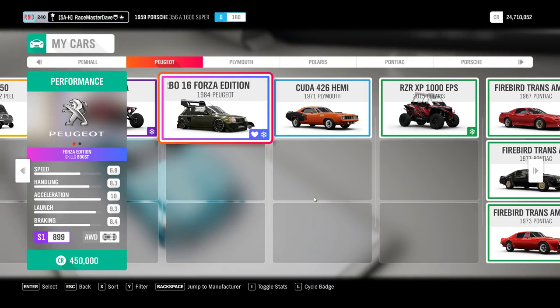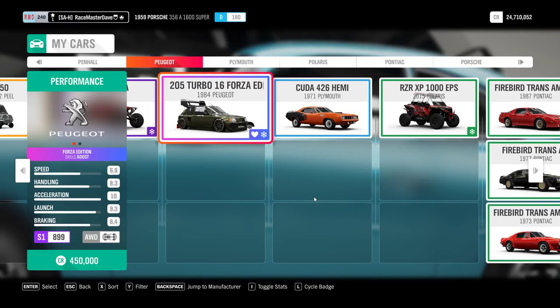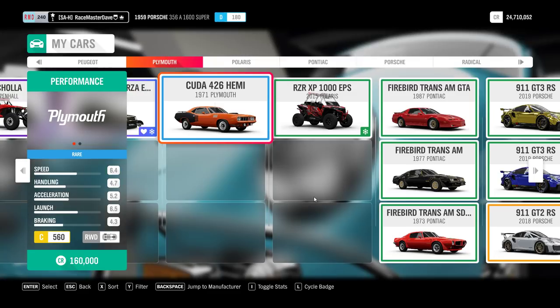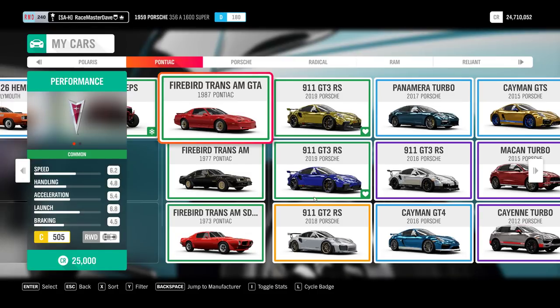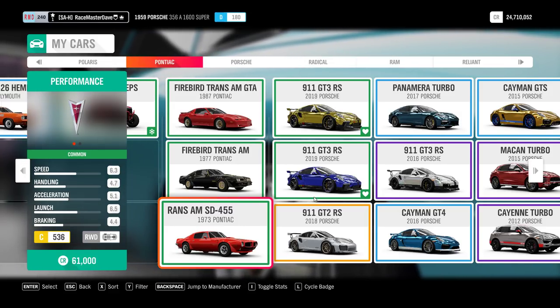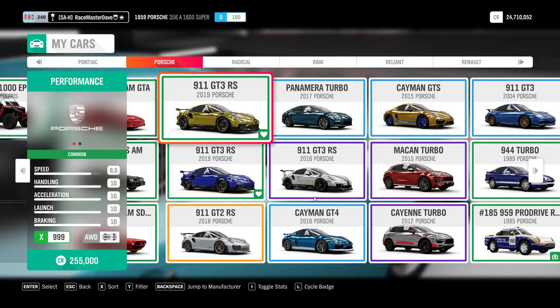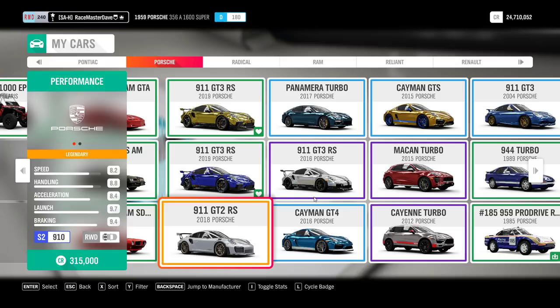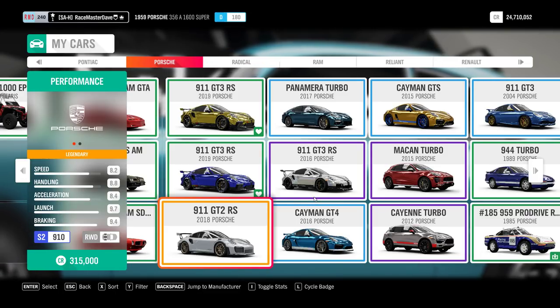The Peugeot 205 Turbo 16 Forza Edition is a wheel spin, and I think it was also available last week in the Forzathon shop. The Plymouth is auto show and wheel spin. Polaris and Pontiac - most can be bought in the auto show except the 1973 Pontiac Firebird Trans Am SD455, only available from wheel spins. The Porsche GT3 RS was the first Forzathon reward in week one - one for X-class, one for S2. The 2018 911 GT2 RS is new to the game - not in Forza Horizon 3 - and I just won it yesterday in a wheel spin.